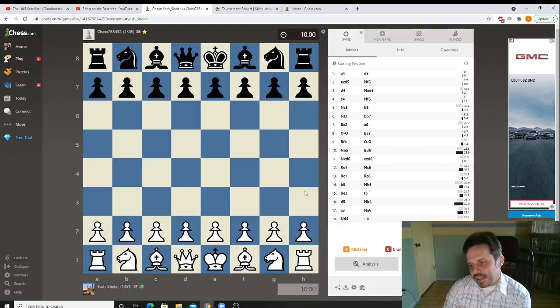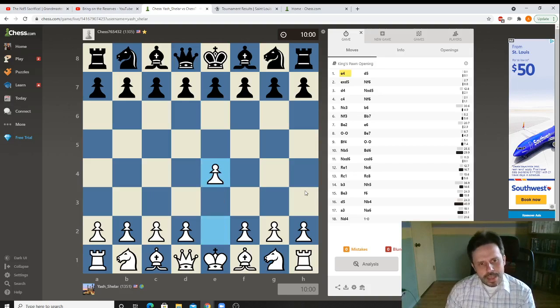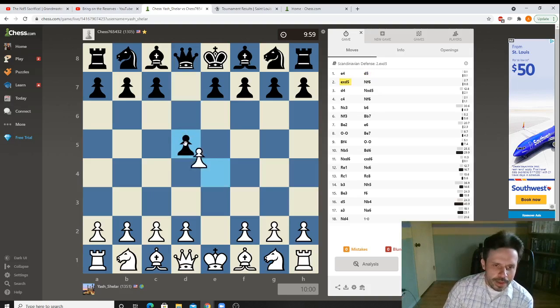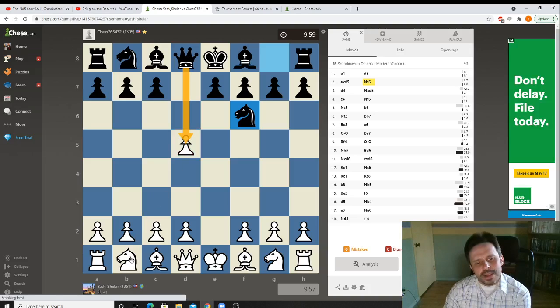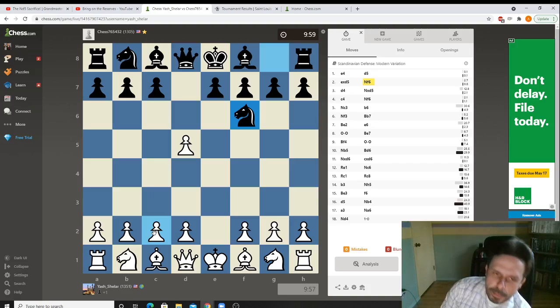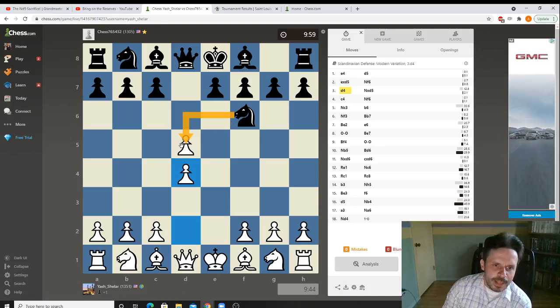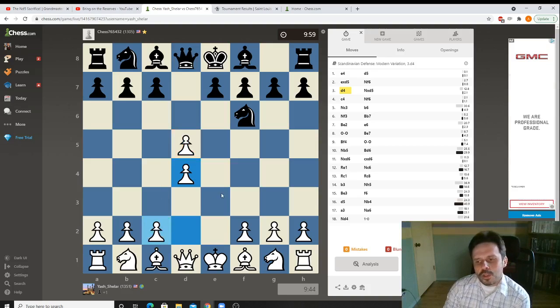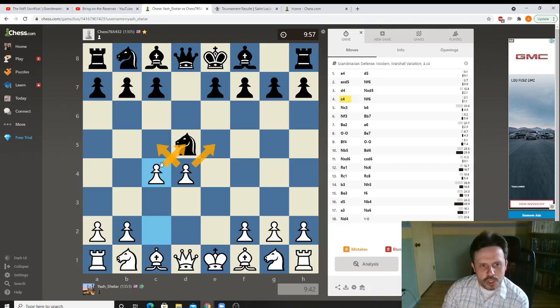The time control was 10 minutes — the idea being for people to actually take their time and not rush. E4, opponent plays D5. This is the Scandinavian defense. One of the main moves is Queen takes, but he decides to play Nf6. The logic is, if Black takes with the Queen, sometimes the Queen gets chased around. So Black says he's going to take with the knight. White could defend, but that's not the greatest idea. So usually what White does is C4, allowing the knight to take, and then taking advantage of that by playing C4 — which gives fairly nice control of the center.